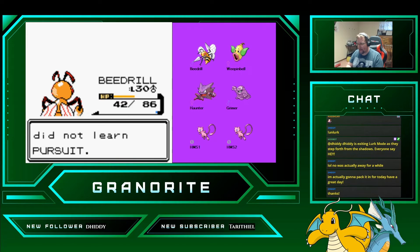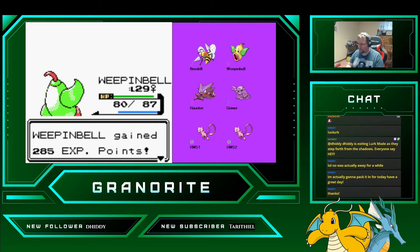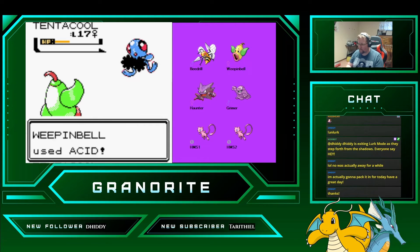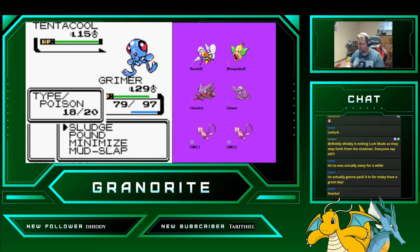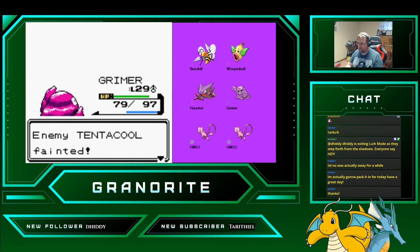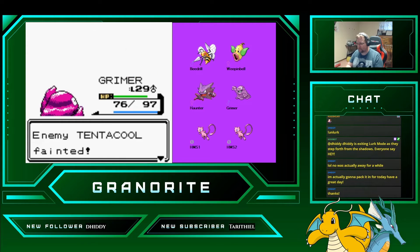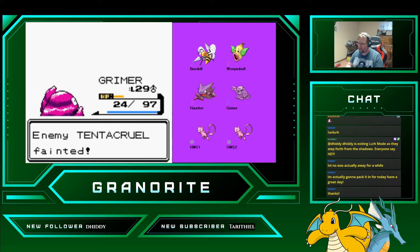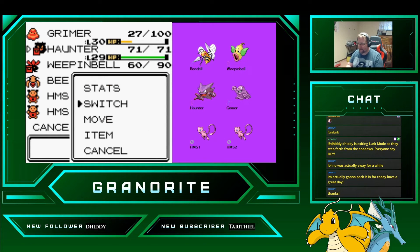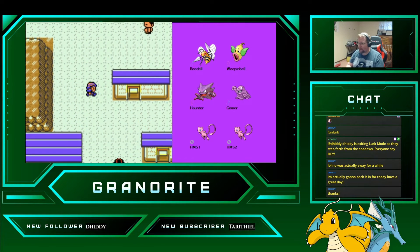Beedrill's trying to learn Pursuit. We're going to pass on that because it's a special attack and he does not have good special attack. There's Weepinbell then. We should be fine as long as we push past the confusion. And then Haunter just needs like a single fight here. I believe we are ready to go take on Chuck now.